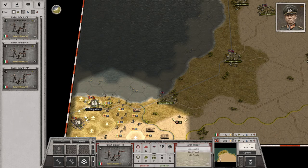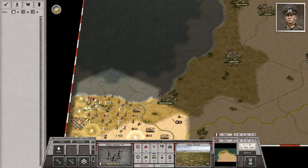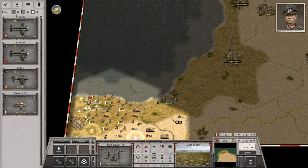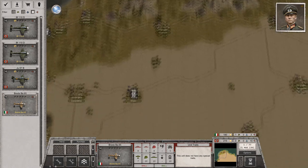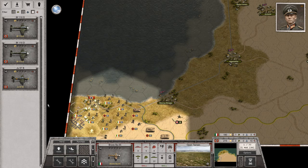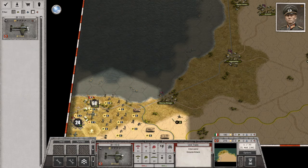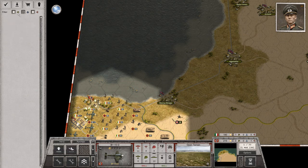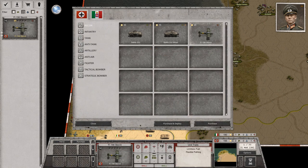Let's get all the infantry down. Now I can deal with my air units. Bombers behind the fighters here. And that is pretty much it. I can actually purchase one German air unit, which I'm going to purchase — a recon plane.